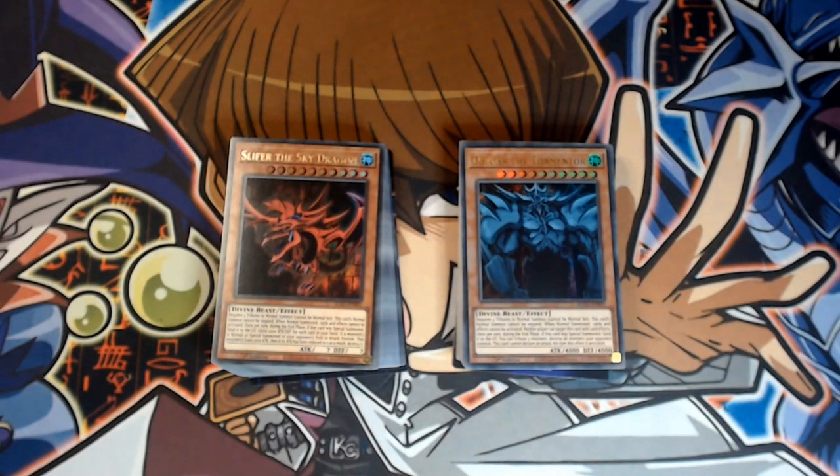If you liked seeing these get opened and want a chance to get hold of these for free in the giveaway, all you have to do is comment below what your favourite Egyptian God card is. I have two copies of Egyptian God deck Obelisk the Tormenter and two copies of Egyptian God deck Slifer the Sky Dragon to give away. I'll select two winners who'll each receive one of each structure deck. I'll be contacting winners over the next couple of weeks. A huge thank you to Konami for supplying these, and if you can't wait, these are available at your favourite retailers. Thanks for coming along — make sure you've hit subscribe and I'll see you in the next one.